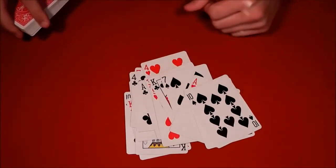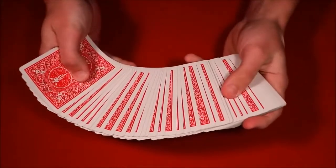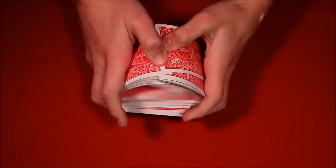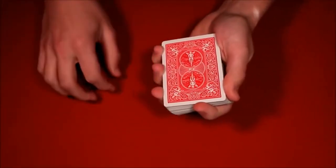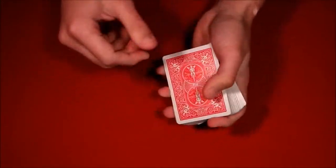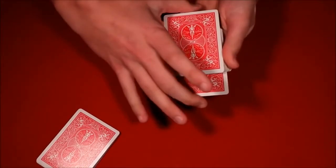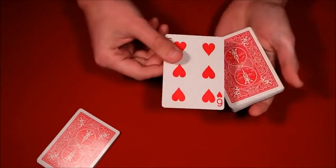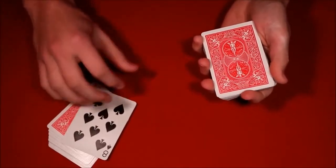The third one is actually really super simple as well. All you have to do is have the spectator shuffle up the deck, then tell them to stop wherever they want. You show them their card — in this case the eight of spades — put it in the middle, and have them hold the top half of the deck. You push in the top card, wave the deck around, and just like that their card floats back up to the top of their packet.